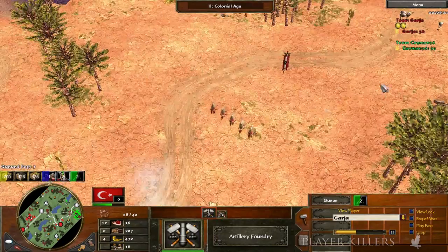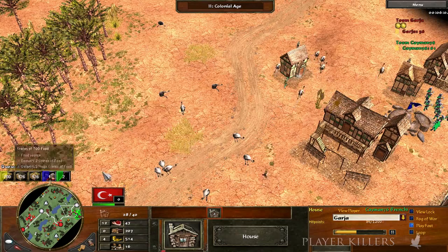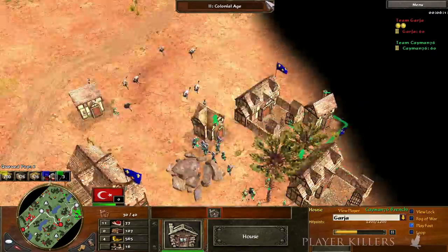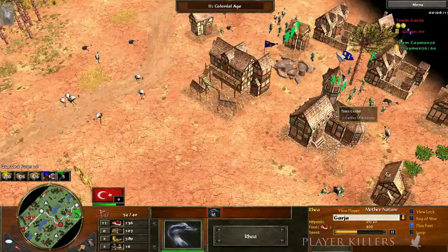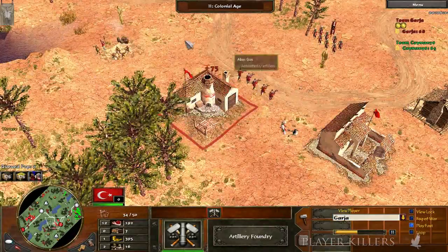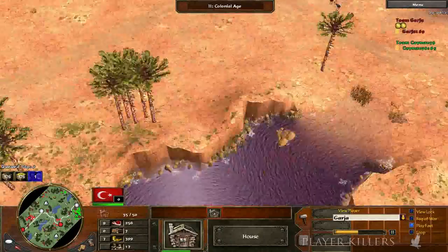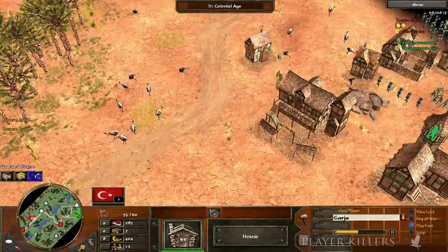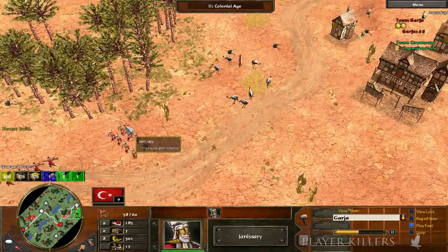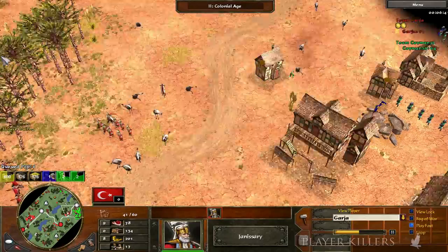You gather wood at 0.5 per second, food at 0.86 on the hunt, and gold at 0.6 per second on the gold mines. So it's important to put the trade route on wood since that's the resource you gather the slowest. He gets 700 food on the way — great resource crate. He's building up a lot of defense. Five abyss come in for the aggression. Abyss have a huge multiplier against infantry — very well done. The abyss will protect the janissary; they do great together, great support.